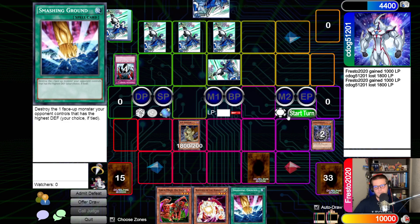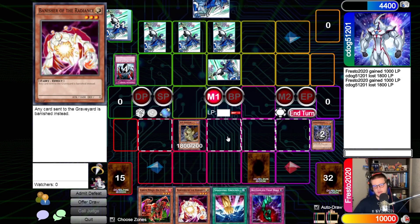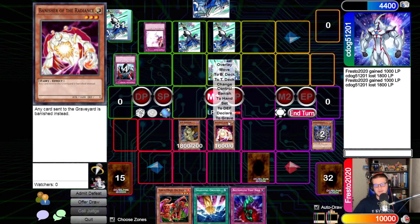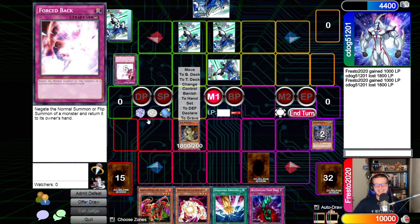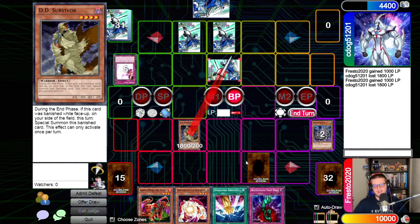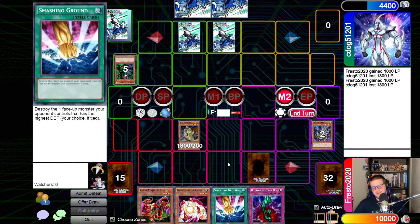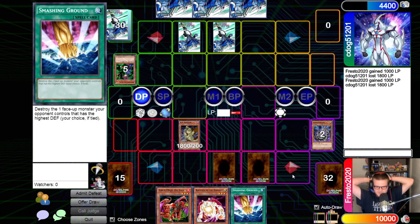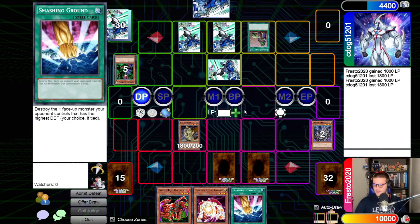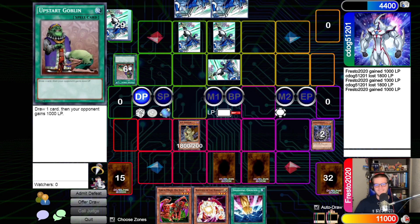Set one, set two, pass turn. Draw for turn — standby phase is fine. Main phase one — summon Banisher of the Radiance, forced back. You've got to be kidding me. I freaking hate this card, I don't want that card out on the field. Battle phase — DD Survivor attacks face-down Moth. Oh, for the love of — Upstart Goblin again. Set one, activate Upstart Goblin.